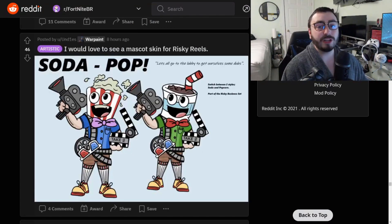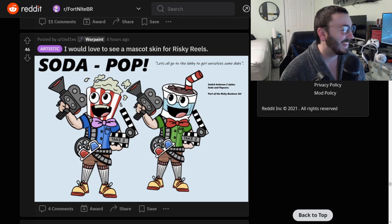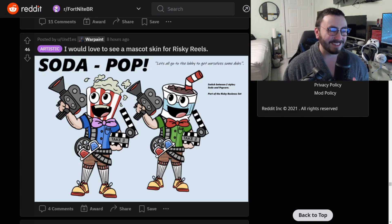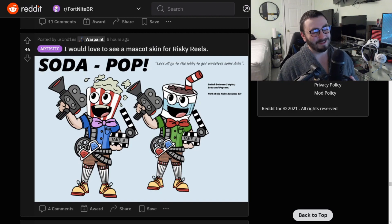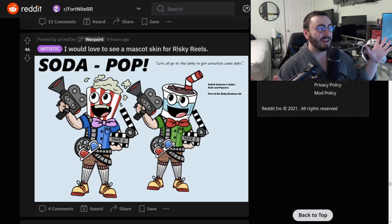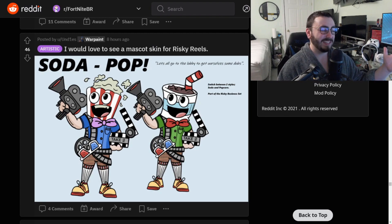We're gonna do one more concept for today and then finish it off with Soda Pop. I would love to see a mascot skin for Risky Reels — that's actually a really good idea. I never thought of something like that. Risky is such a good POI; it's been in the game forever, such a beloved thing. And the catchphrase: 'Let's all go to the lobby, let's all go to the lobby, to get ourselves some dubs.' That is incredible. I love this — you know what would add to this: something to do with the Seven or a chest challenge at Risky Reels. You're gonna have a Risky Reels mascot regardless. I love that little catchphrase — that's a fantastic touch.